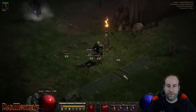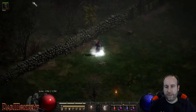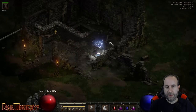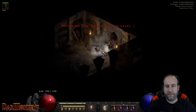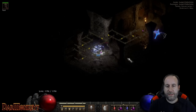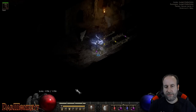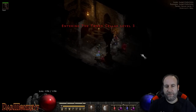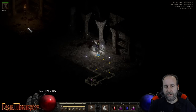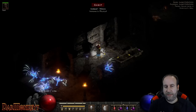We're starting here in Act 1 to farm the Countess. She can be found in the Black Marsh inside the Forgotten Tower, so you've just got to teleport around the Black Marsh. We found the tower pretty quickly. You've got to get down to Cellar Level 5. The big trick with the tower is that you always want to turn left — or shield side, as people like to call it. Turn left from the exit of the tile you come in on. Teleport around until you find the next level. I got really lucky with this map — it's going really quick.